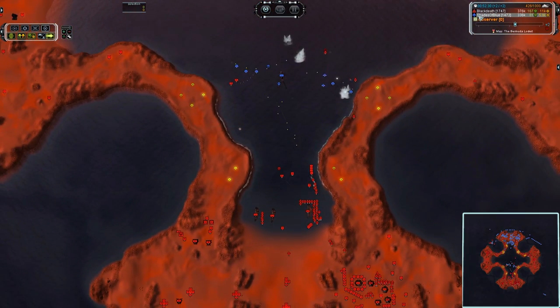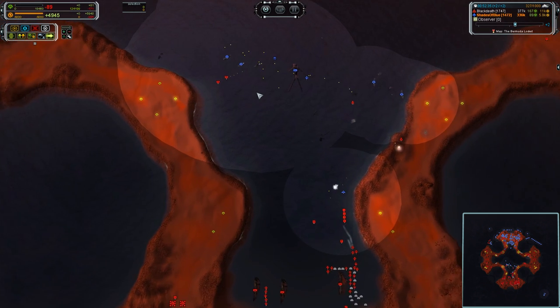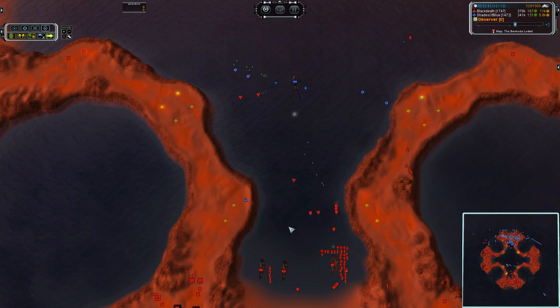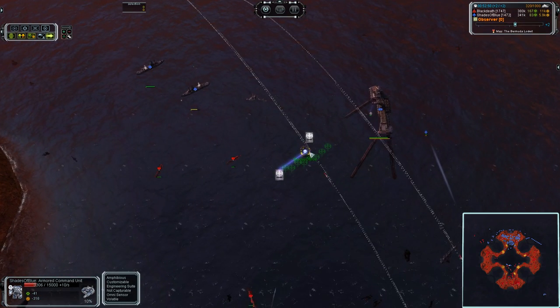Black Death moving forward once again — does he have stealth on his commander? It looks like he may. He does have stealth. So if he can throw down a Harm way out here... nope, he is retreating. I was about to say if he can throw down a Harm...